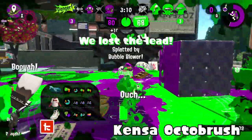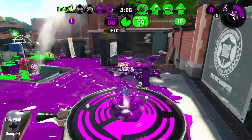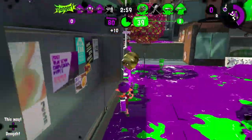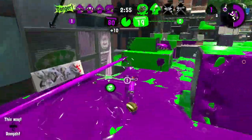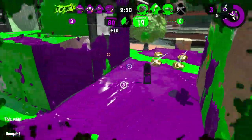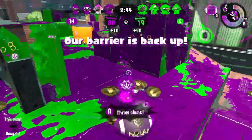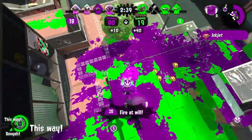Kensa Octobrush with Suction Bomb and Ultra Stamp. I don't know how amazing that is for the Octobrush — the Octobrush can kind of get around places, but not as much as the Inkbrush. Giving it Suction Bomb is better than giving it Auto Bomb and Beacon, so it allows it to play somewhat more aggressively and do something a bit more. And Ultra Stamp being a very, very amazing special is great to have on an Octobrush that wants to get around places.